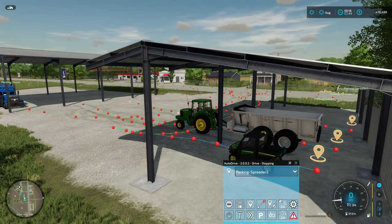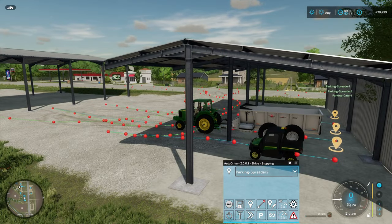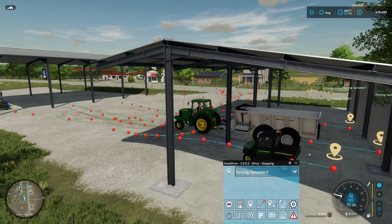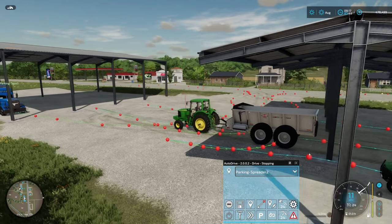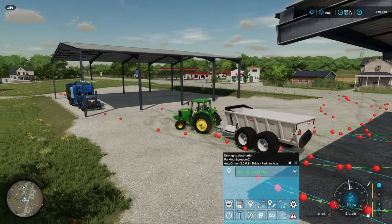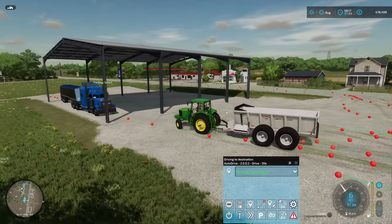It always stops a little short, so what you can actually do — since we need to get this equipment farther back — is go into editing your course. You could just right click on this waypoint and drag it all the way to the back. Then now if we pull up a bit and see if he backs in — but that didn't work out so let's let him swing around and see what happens.